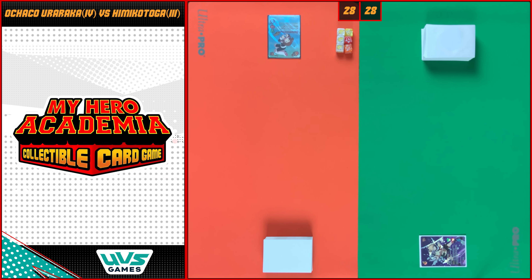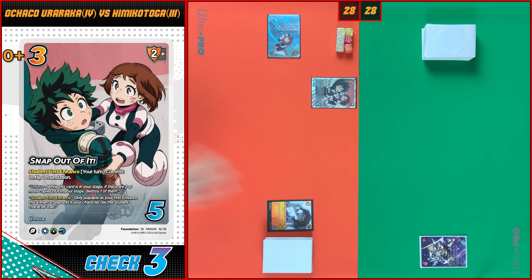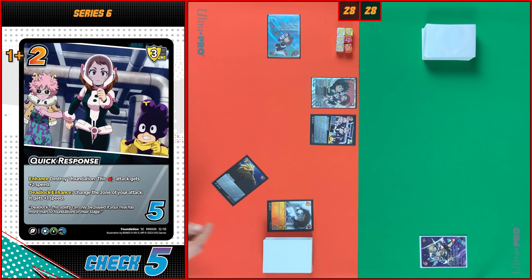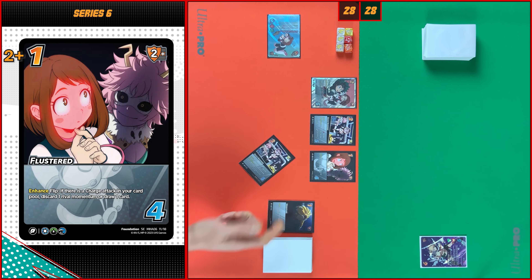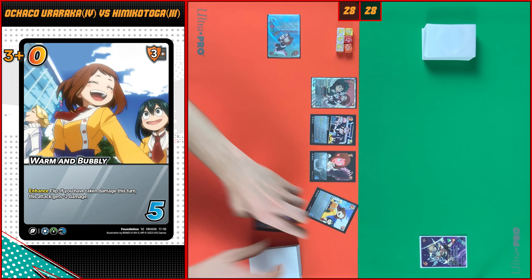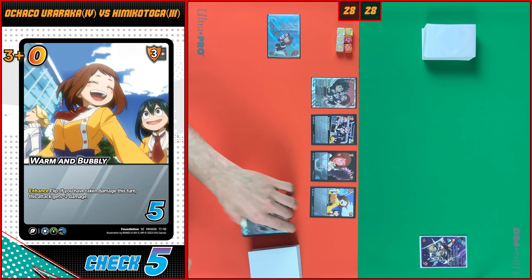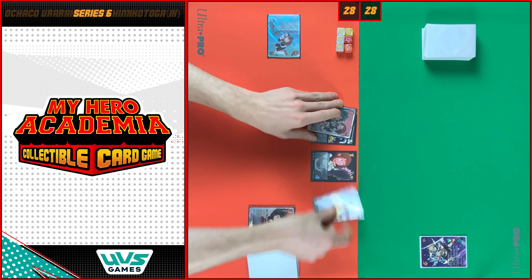I will start with Snap Out of It — I need three, check. Next I will play Quick Response, I need three, I have five, check. Next I will play Flusterate, I need plus two, three — check. And I will play Warm and Bubbly — I need three, check. Not bad. These foundations go to my stage.